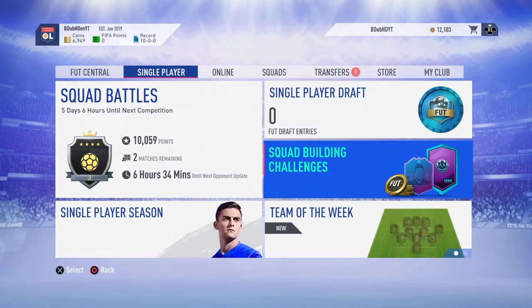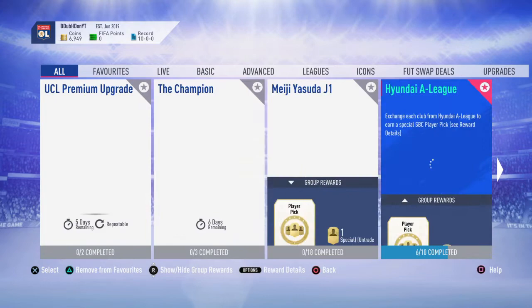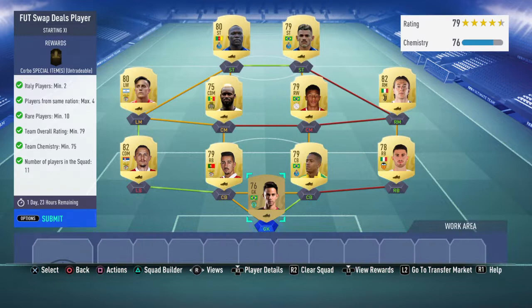Today we've got the new Foot Swap Deals player, the Italian guy. It's a real easy SBC, real cheap SBC. I've already pre-built it. Obviously you need your 2 Italian players, players from the same nation: 4, rare players at least 10, 79 rating as a minimum, 75 chemistry as a minimum, and obviously 11 players in the squad.